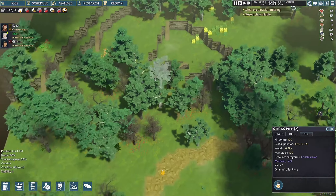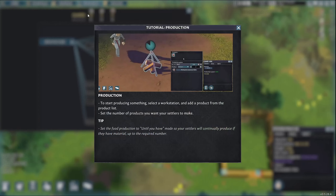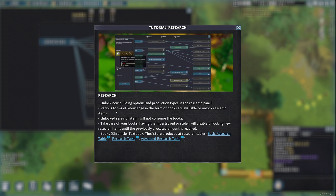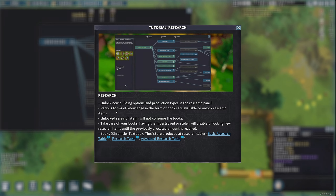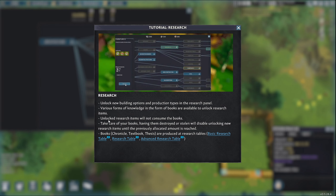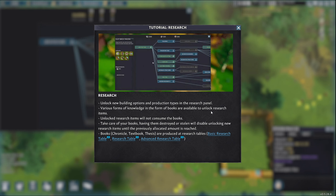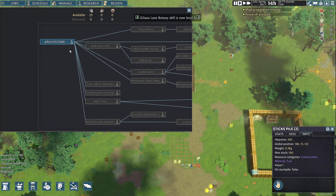Books — chronicle, textbook, book and thesis are produced at the research table. We probably need to assign someone to research. We've got to create books at the research table and then use those books — like science packs if you play factory games. Architecture looks like it's the start — unlocks the wooden beam. I'll unlock that: requirements none, boom. Agriculture seems to make sense — we've been talking about farms. It requires architecture. Here are the different types of research books: chronicles are 'simple tales and facts laid down on skin,' available 10, allocated 15. We've spent 15 so far and we've got 10 more available, but we need 15 more for agriculture.